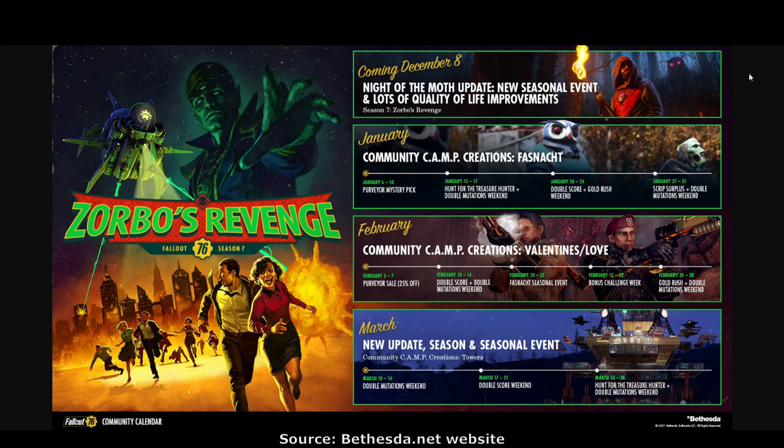January 27th to 31st: Script Surplus and Double Mutations Weekend. February 3rd to 7th: Purveyor Sale 25% off. February 10th to 14th: Double Score and Double Mutations Weekend — another double score to help us advance. February 10th to 22nd: Fashionat returns — hooray! I believe there are some new masks. I still didn't get the last set of new masks, so hopefully it will give us a better chance at getting those. It's not guaranteed though, just something I heard.